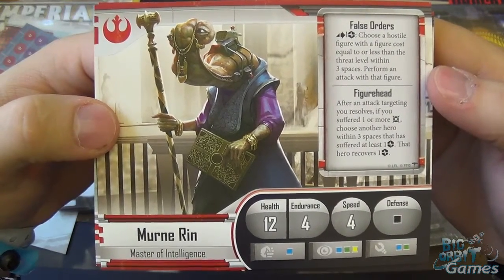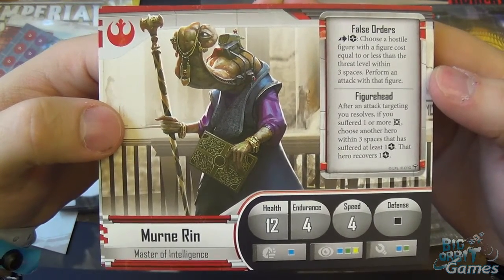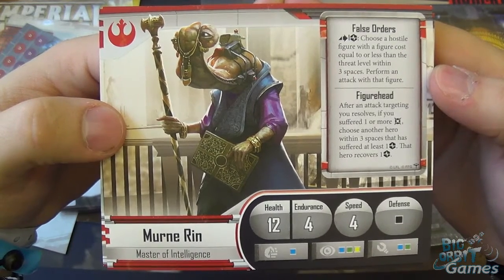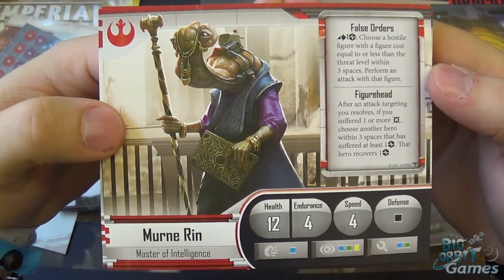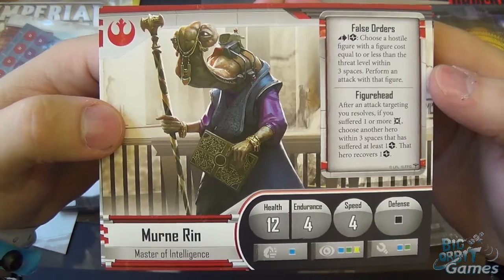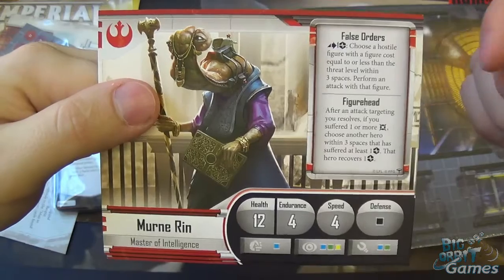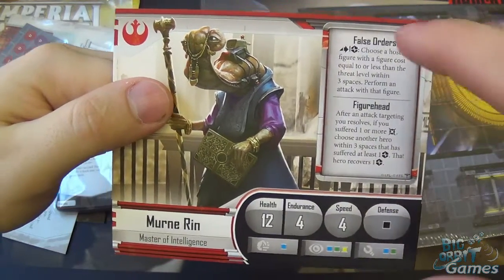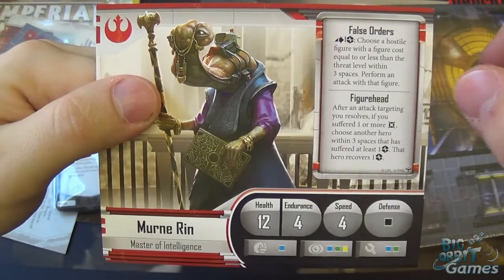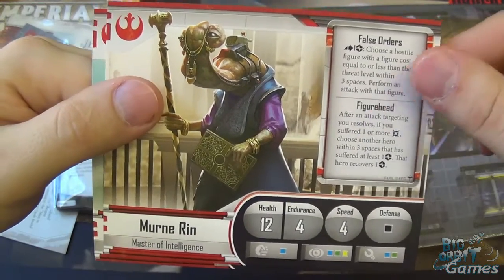So you could force someone's elite stormtrooper to shoot their own troopers. Figurehead: after an attack targeting Murn resolves, if you suffered one or more damage, choose another hero within three spaces that has suffered at least one strain — that hero recovers a strain. So he's going to be quite interesting to utilise. He's got 12 health, 4 endurance, 4 speed, and black defense.